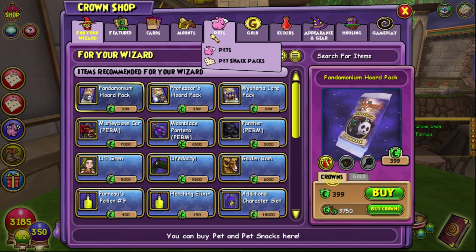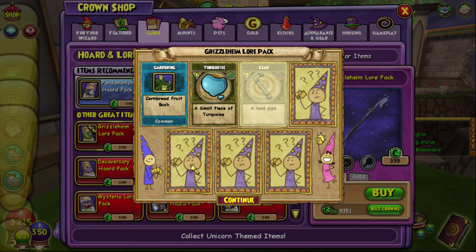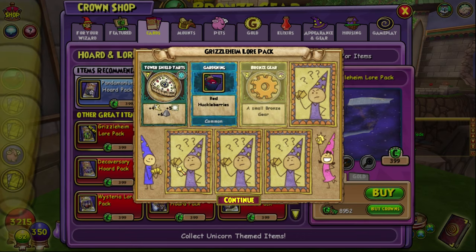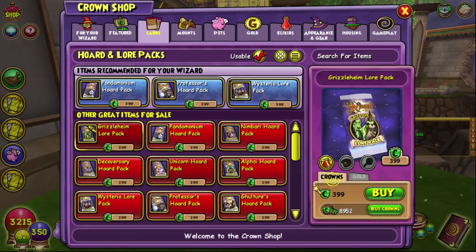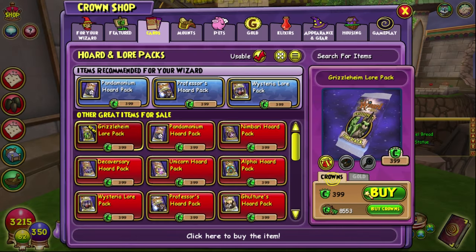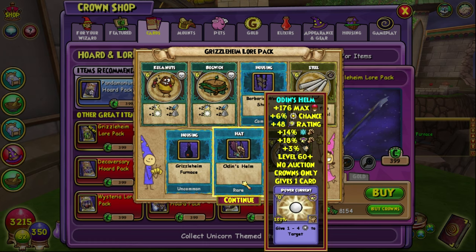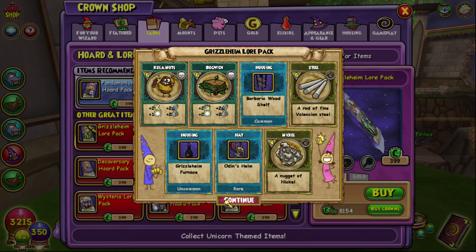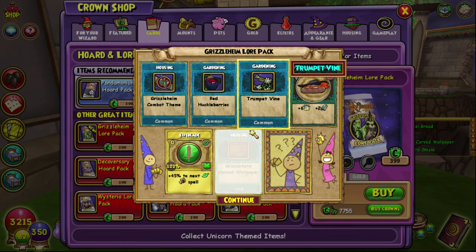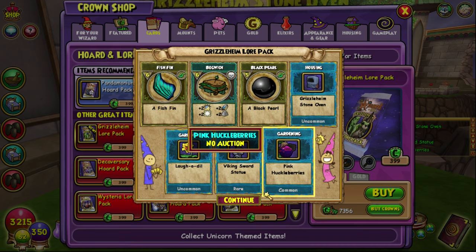We got the Grizzleheim pack, not the Pandemonium Horde one. No spell, of course. Lots of housing items — I don't like housing items. Fenris again, it's ultra rare but we've got it about four times now. We got their helm, and ice-and-storm gear — a weird combination but whatever. We got a lot of music things too.